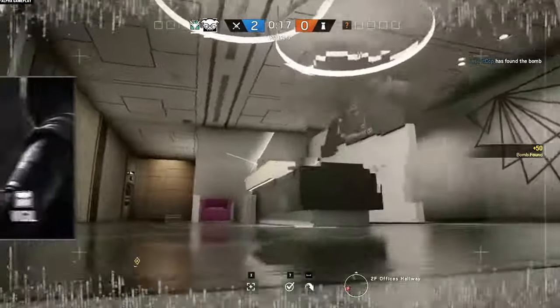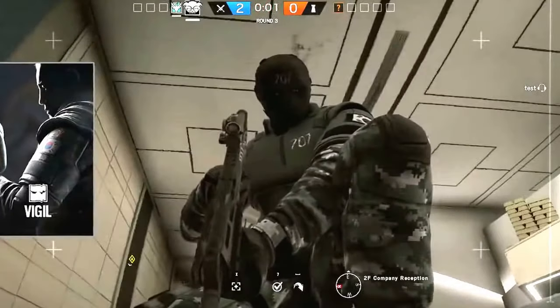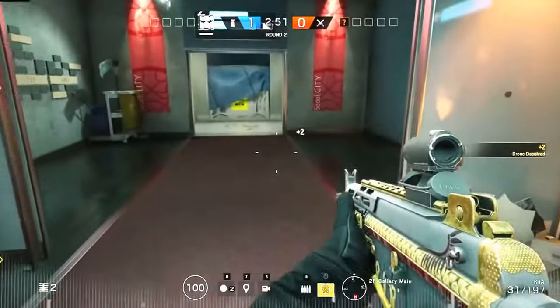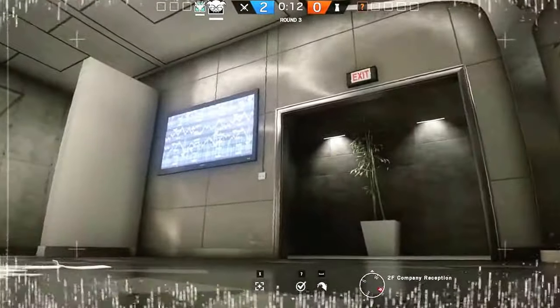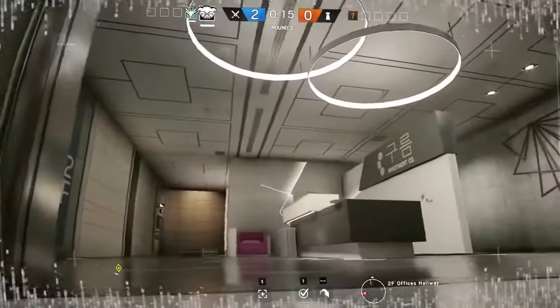Meet Vigil. This South Korean defender does not like to be surveilled, so he's got a gadget that lets him turn invisible to camera feeds. His electronic rendering cloak doesn't muffle his steps or affect his visibility to the naked eye, but if you're trying to drone him out or spot him on a hacked camera feed, you're out of luck. Affected drones and cameras emit a white light, and Vigil's ability causes a visual interference pattern to appear on any feeds that it's affecting.